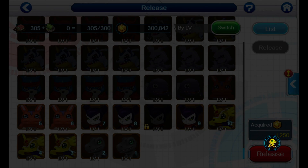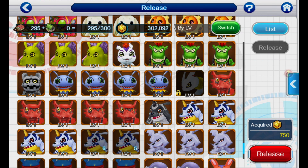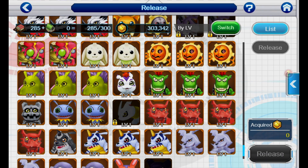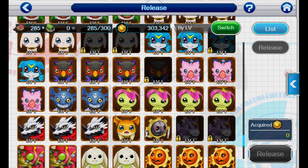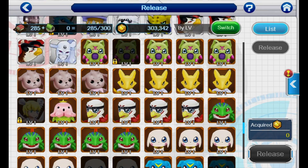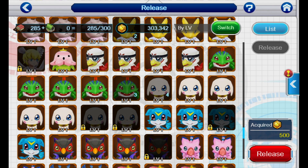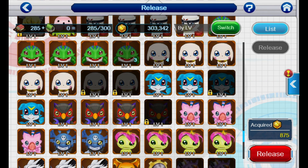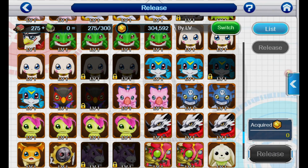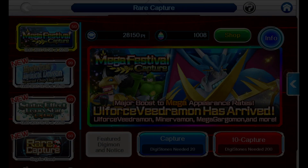We're going to go ahead and release probably ten batches of these. Because one of the things you should continually be doing in this game — unless you plan on pulling a lot — is constantly getting in training Digimon and turning them into rookies. You can get ability medals that way, and nice legacy skills if you get lucky from the link capture. That's one of the things you should constantly be doing in this game, and it's something I've constantly done as well.